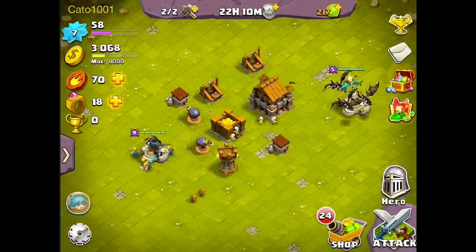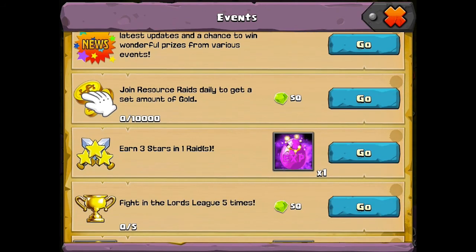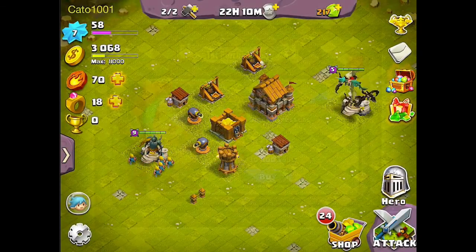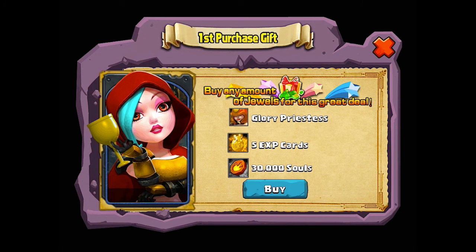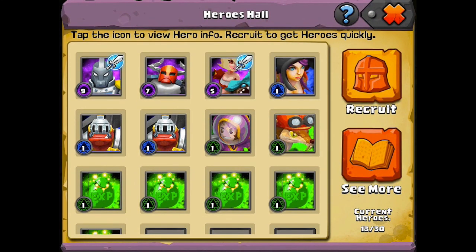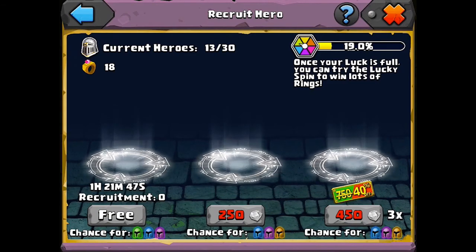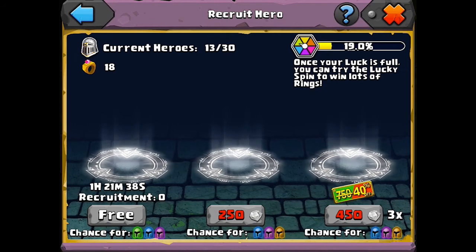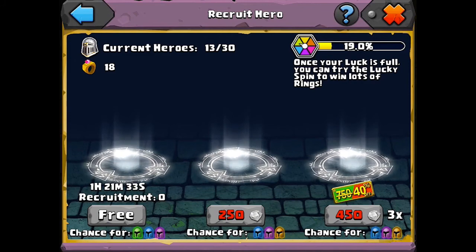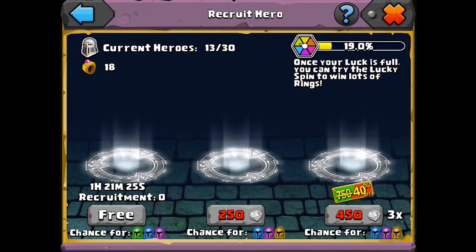Then we have the ranking, mail — which includes attack reports, defense, and mailbox. We have these events, and a few of them reset daily — you should try to do these daily because they're all very useful. This is the first purchase gift: if you buy something you get a hero, five XP cards, and 30,000 gold. If you're considering an in-app purchase I highly recommend this if you like the game. You also get one ring every time you do a free recruitment, and at the top right there's a spinner — once it's full at 100% you can spin it and get rings.